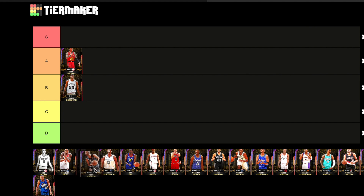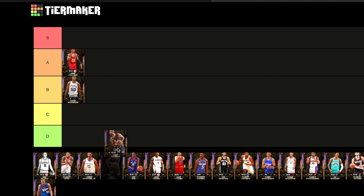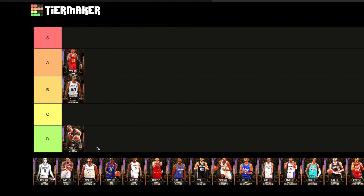Next up we have Tony Parker. It's crazy because he has a really, really nice jump shot that gets off quick, but I'm about to put him in D tier. Six foot one point guard — pretty much useless. The jumper is the only thing that saves him. He was a nice card, but if they would have brought his driving rating up to maybe a 95 — I know he did have an Evo — but six foot one. Tony Parker, D tier.